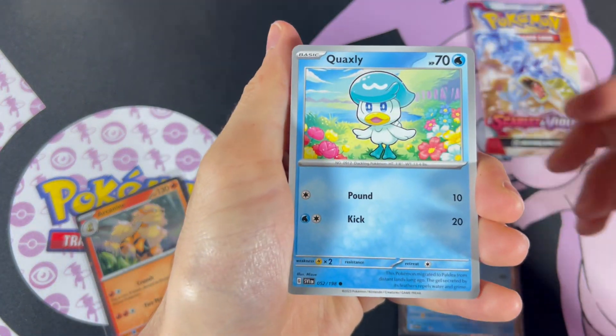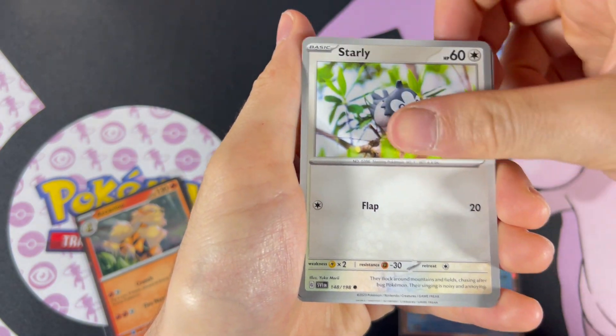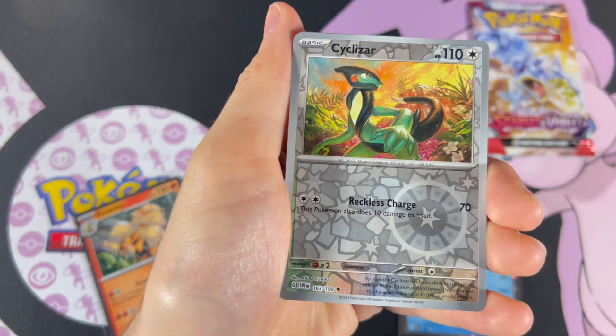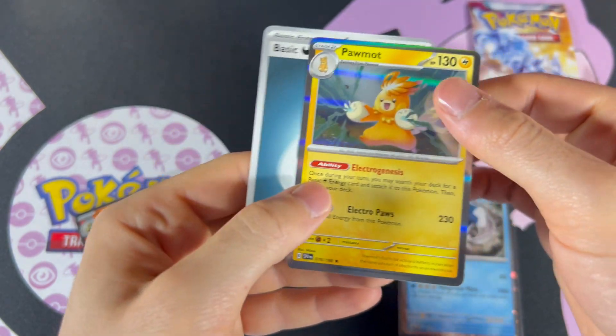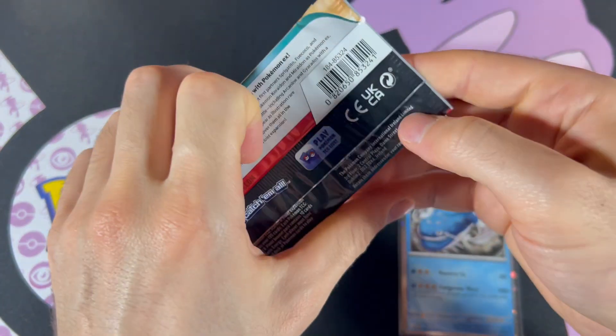Pack number two. We got Quaxley, Pawn Yard, Crash and Hammer, Starley, Torquo, Scovelin, Oinkaloin, Reverse Cichlizar, Reverse Mnemona, and Palmot. No luck so far, guys. On to the last pack from the Dozo side.